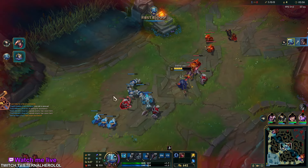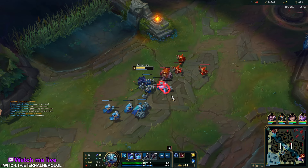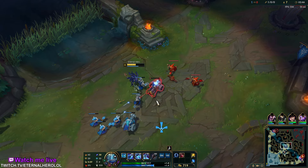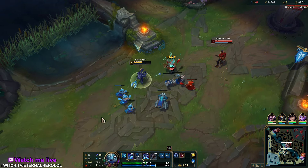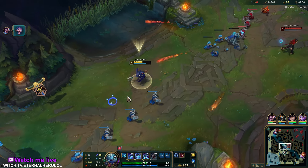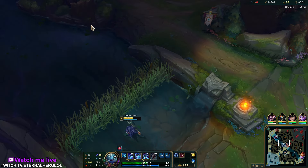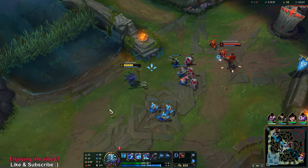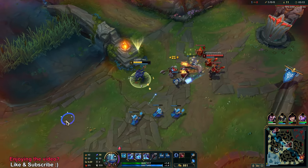That was an example of E-flash, where you can try to predict your enemy's movement. Usually when the enemy is low and you're using this as a finisher, you can just flash, guessing their direction and landing just where your enemy wants to land with his flash. It might seem hard to predict but it's usually obvious when the enemy is low HP — it's guaranteed that they will flash.